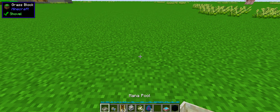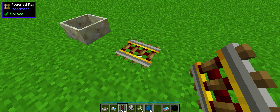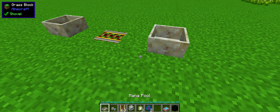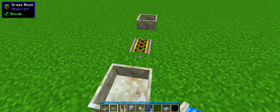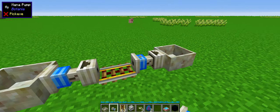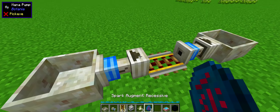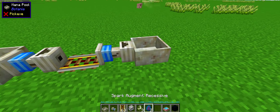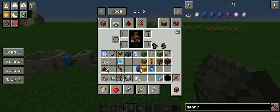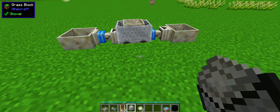It's very simple. Just put down your pool, the powered rail in the middle, and then another pool right here. For the mana pumps, you want the arrows pointing towards the rail and then towards the pool — the mana is going to be going in that direction. Then place a spark, another spark, make that one recessive, and put the minecart with mana pool in it. And that's it.